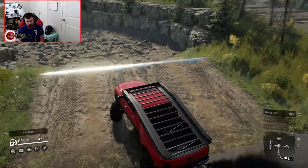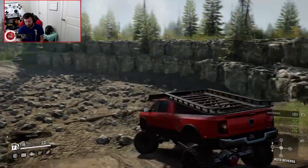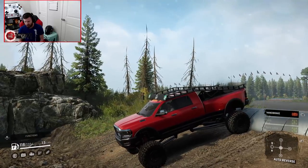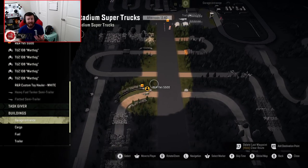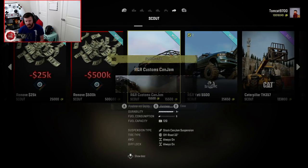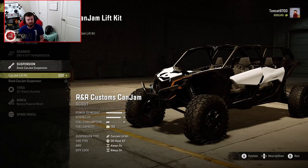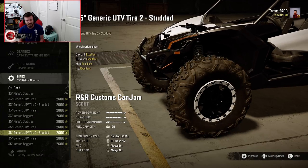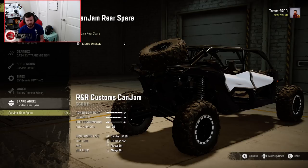Moving over to the CanJam in the garage and grabbing the CanJam itself — very quick build. You guys have seen my full console drop video on this vehicle on my channel, and if you haven't I highly recommend watching it. Also, if you haven't seen my money mod video, definitely go check that out as well. Generic UTV tire 2, that's all done. Got the rear spare on the back, got the body color roof and the black wheels, and we're going to paint this thing blue so it contrasts nicely to the red on the Yeti.